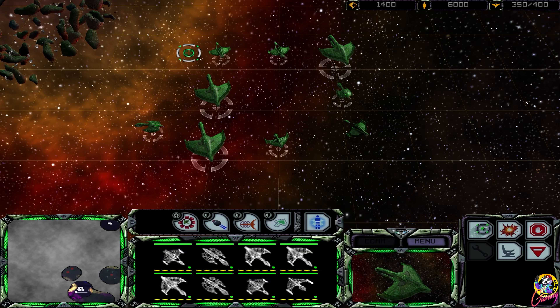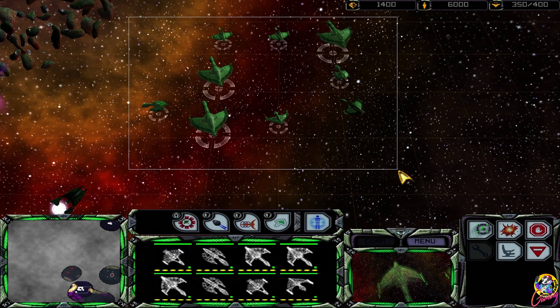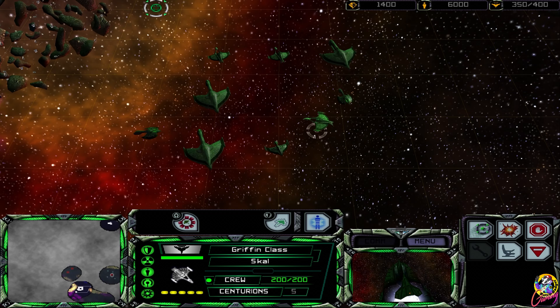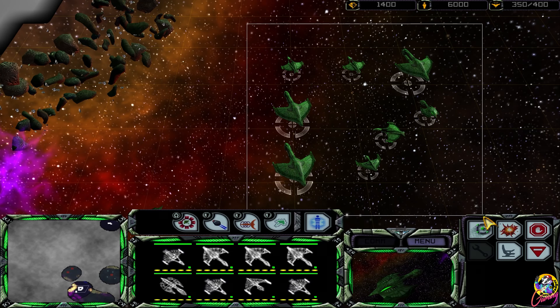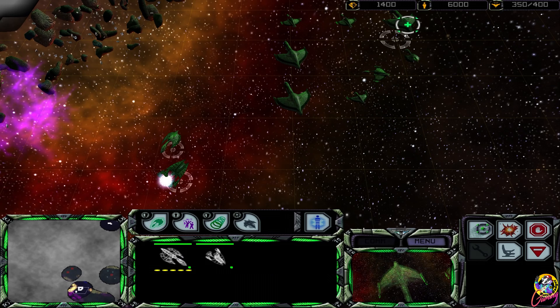Okay, so let's group them. Ctrl-1... hey, that didn't work - there's too many? What I'm going to do is group these two together, and those two. Now they can protect Omega, hopefully.